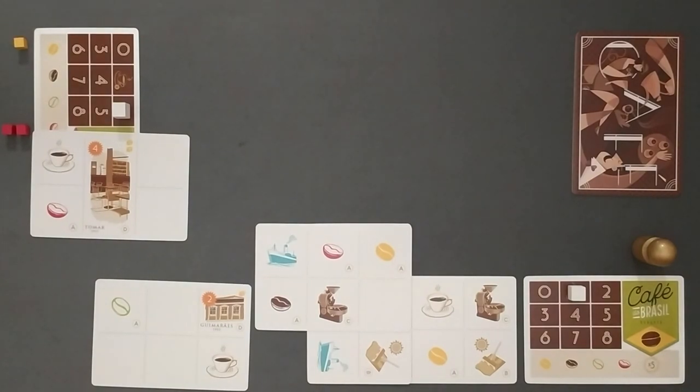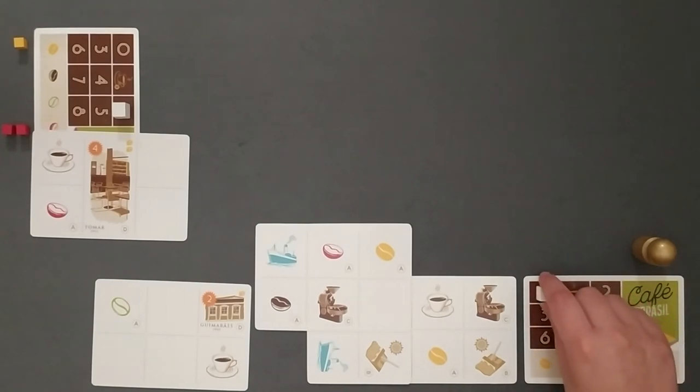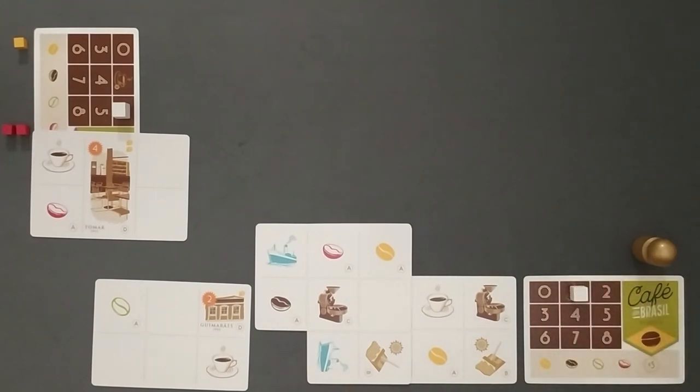The game is played during 8 rounds and the deck of playing cards will be empty by then, at any player count. 8 is also the highest number of action points that a player can use in a turn, being 1 the minimum. 0 is only there so the players can decrease their action points by the time they use them. Action points don't accumulate between rounds. Actions are measured by the number of visible cups in the playing area. By taking cards with coffee cups, you can increase the number of actions per turn.